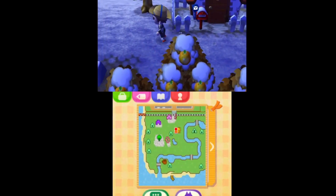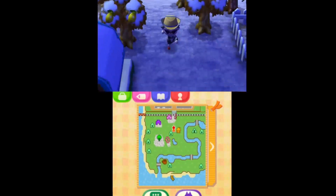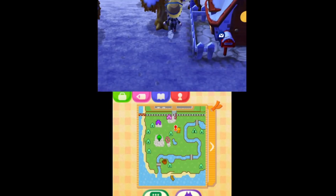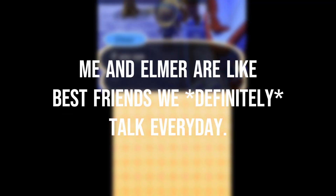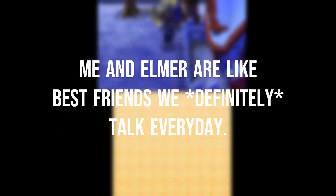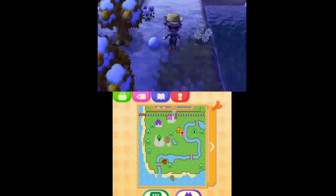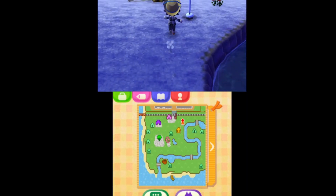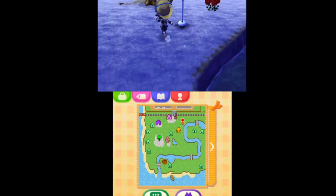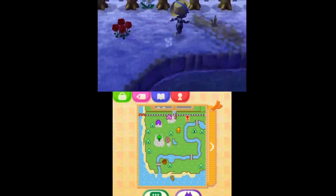Over here we have two rocks, one up here and another down here. Let me say hi to Elmer — hi Elmer! Since it's winter, we're gonna find some snowballs around the island. Recently I got this eel to sign up; it was my most recent building project, so that's cool.